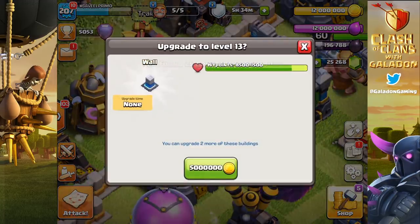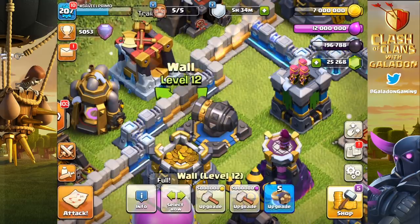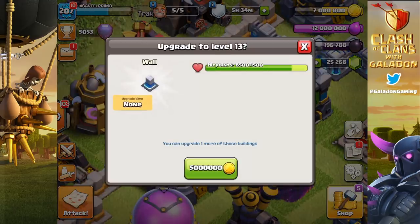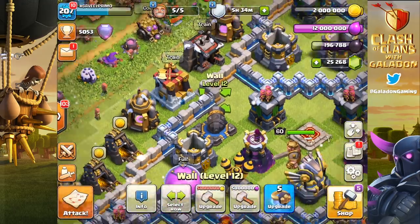There's a gem box — okay, level 12 walls, yes that's right. Two left to go and we've got maxed out gold and elixir because we've been pushing those clan games points. That's been a lot of fun, but here we go. This is the moment where we finally have a completely maxed out Town Hall 12 base.